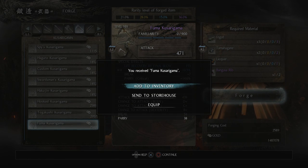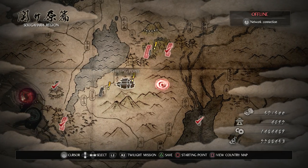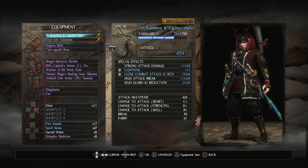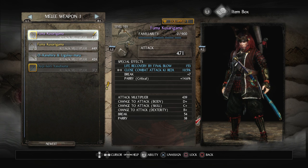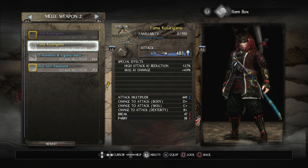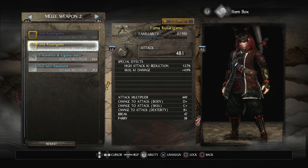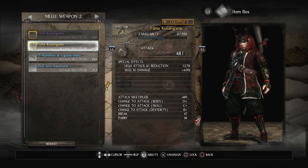So let's add that to inventory. We'll put that on in place of the dual swords. And actually I want to put one in the offhand as well — this will work for that — because I'm going to pick a clan that's going to give me a bonus for having two Kusarigamas. So those are equipped for now.